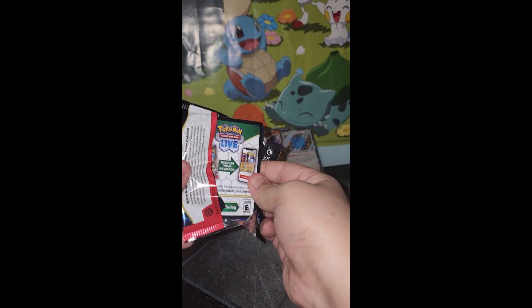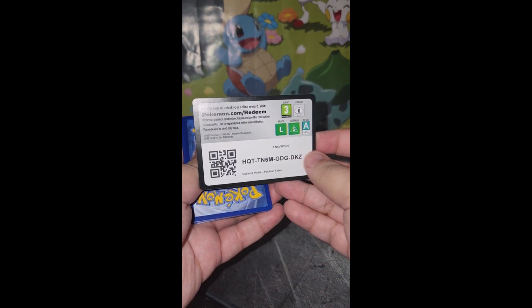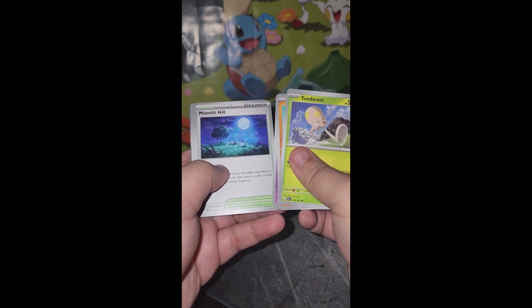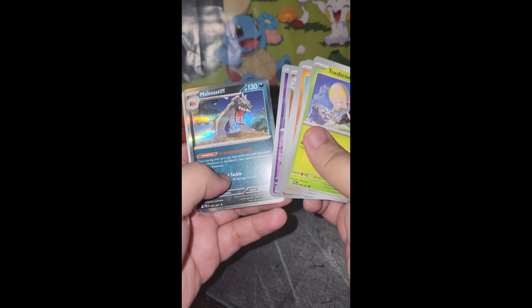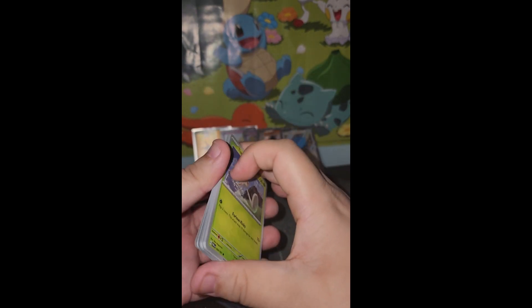I'll put them to the side because it's really hard to keep them straight up. This one opens real nice. When they open nice, it easily means garbage pull or god pull. Another code for you guys — I'm giving away all these codes because I don't really play the TCG Online. Toad's Cool, Woobat, Fampi, Dedenne, Moonlit Hill, Donphan, Atticus, Primeape, Exeggcute. Ooh, Mabosif — looking kind of creepy. And a basic Dark Energy. Not much out of that pack, but I did get a Full Art out of the last pack so I really can't complain.